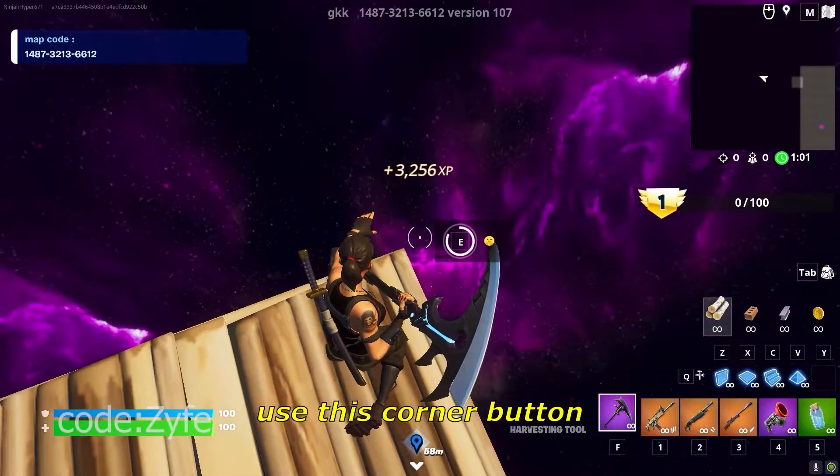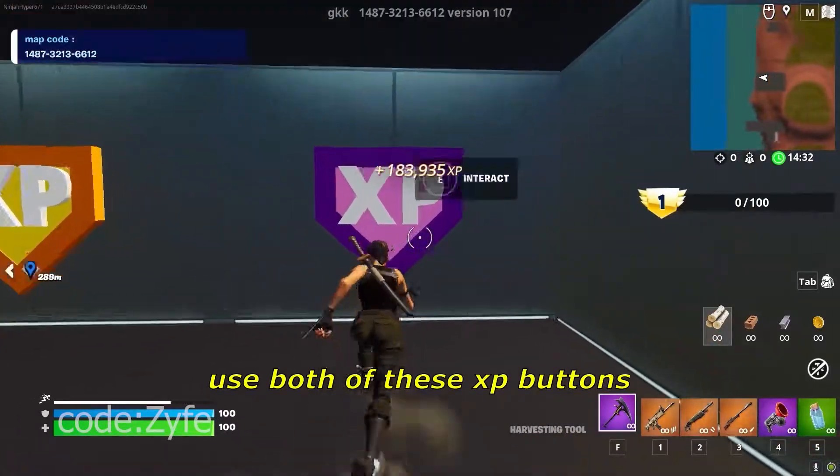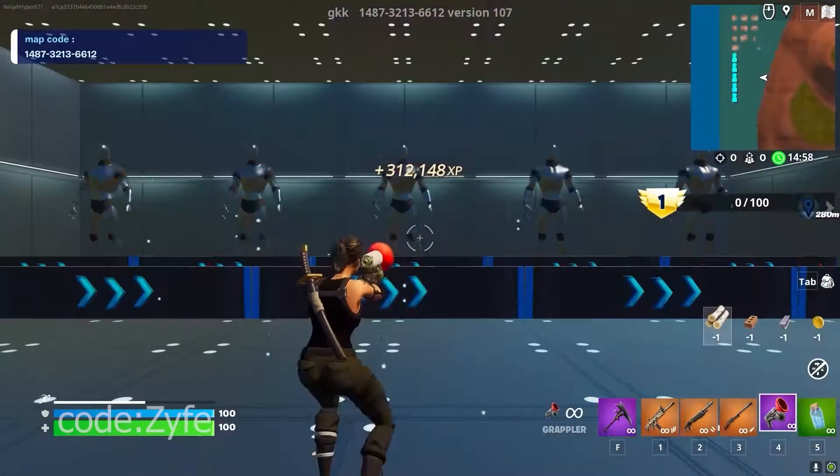Go ahead and interact with this corner button right here. Now wait out this 10-minute timer and then use both of these XP buttons. After that, we're going to go back into the XP shop.